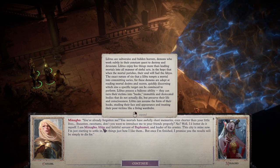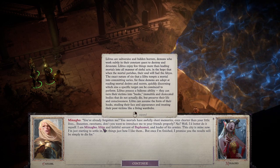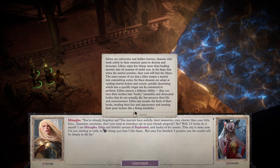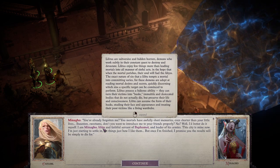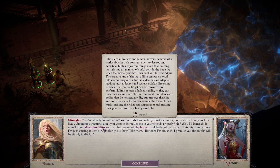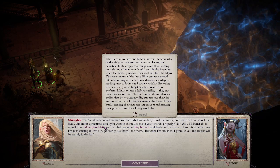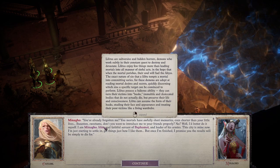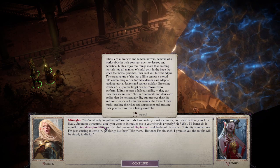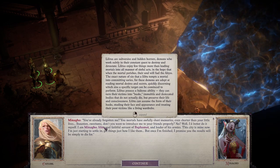Lilitus are subversive and hidden horrors — demons who work subtly in their constant quest to destroy and devastate lives, who enjoy few things more than leading mortals into sinful acts. She's not quite as cool as a succubus and not quite as fighty as a — oh, what's the one that looks like an angel? I forget what they're called. She's basically a succubus but less sexual.